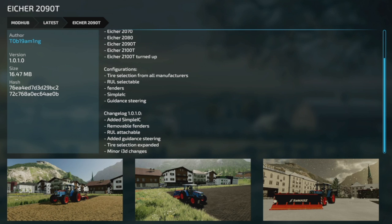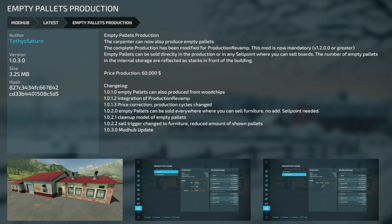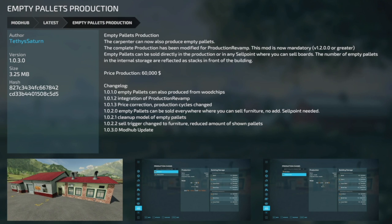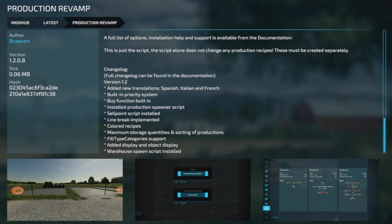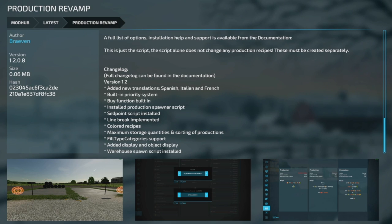We have three updates for PC and Mac players. First is the Iger 2090T, version 1.0.1 — added Simple IC, removed fenders, the RUL is now attachable, added guidance steering, expanded tire selection, and minor i3D changes. We've also got Empty Pallet Production version 1.0.3 mod hub update. Your last mod today is the Production Revamp mod version 1.2.0.8 — new translations for Spanish, Italian, and French; built-in priority system, production spawner script, sale point script, line break, colored recipes, maximum storage quantities and sorting, fill type category support, object display, and warehouse spawn script. That's a pretty big update.